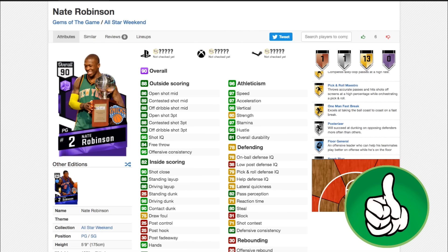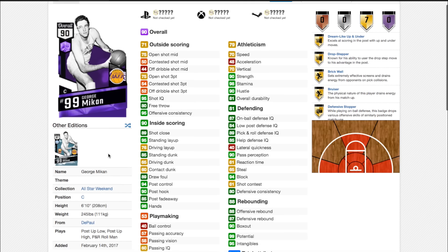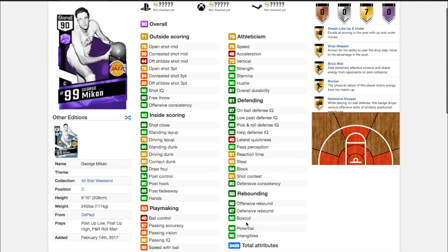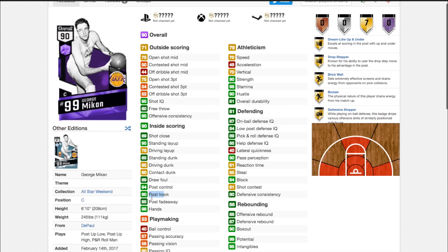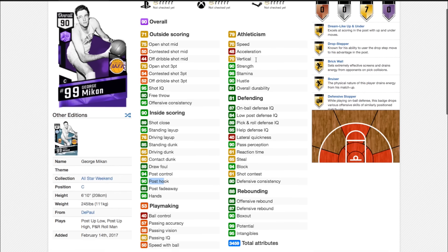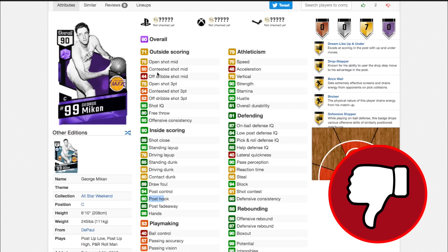Next up we have George Mikan, who's an undersized center with not great rebounding stats. Decent post hook at 90, decent post fadeaway at 85. Isn't too slow but doesn't have great speed with ball. Can shoot a little bit. There's no real reason to pick it up. A 94 block is good but he's 6 foot 10, so it's not really that important. I'd definitely just dodge this card.